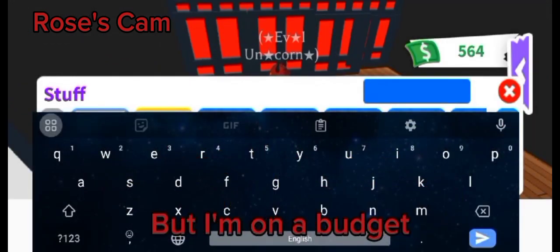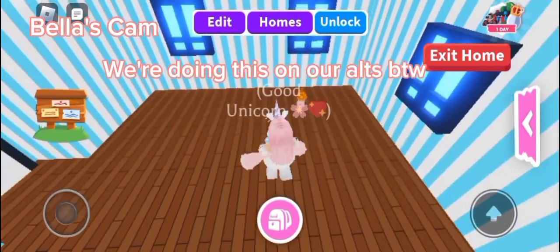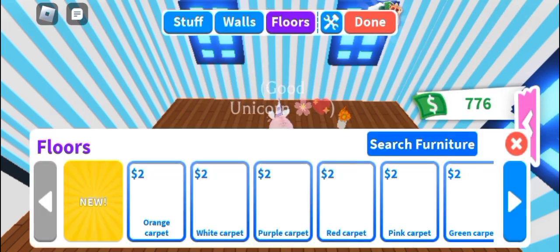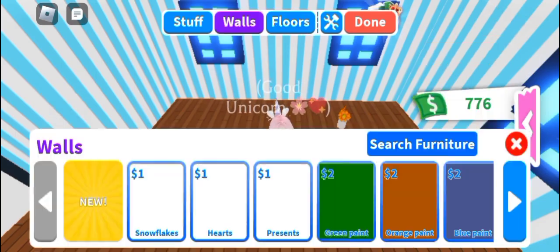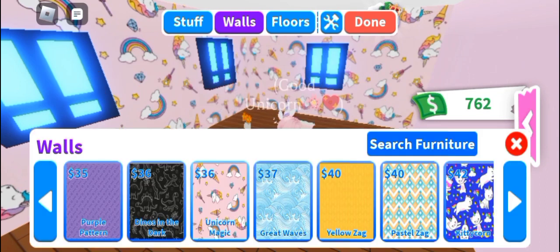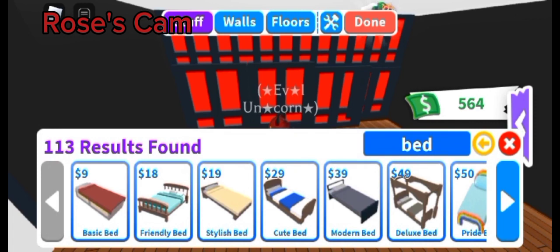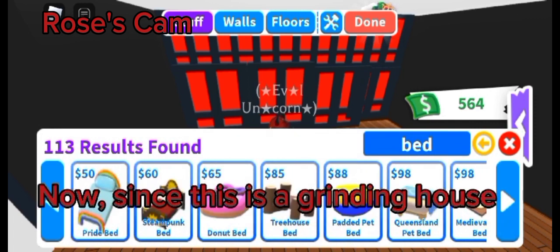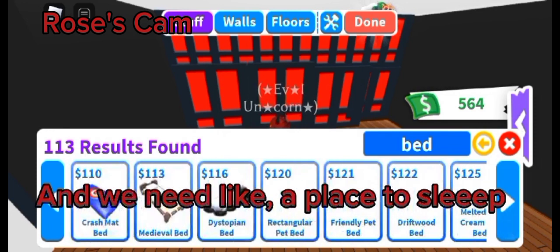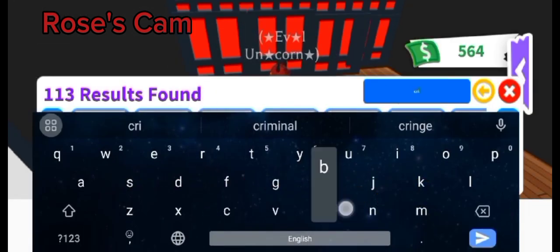But I'm on a budget. We're doing this on our alt, BTW. First, let's find a wallpaper. This one's good because it has unicorns on it. Since this is a grinding house, we need a place to sleep. I'm gonna put some cribs in the floor.